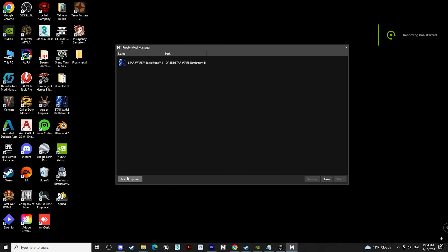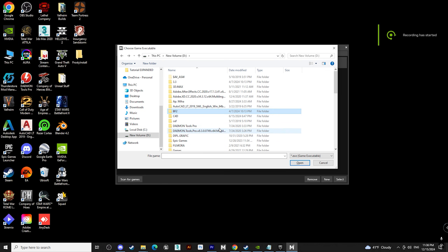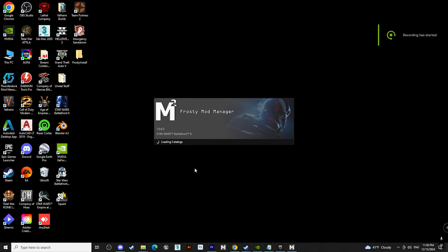Usually when you open Frosty, it will ask you to scan for games. You can do that by hitting 'Scan for games' in the bottom left corner. Otherwise, if it doesn't find Battlefront 2, you can click the New button on the right side and search for the directory where your Battlefront 2 game is saved. After the game is found, you can double-click on Battlefront 2 and it will take a while to load in.